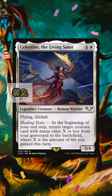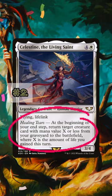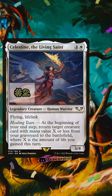Celestine the Living Saint comes with Lifelink built in, and also has an ability with the exact same text as Rudolf, except it happens for free. It's an excellent way, just like Rudolf, to get some longevity out of a deck type that's going to want to be casting lots of permanents onto the battlefield.